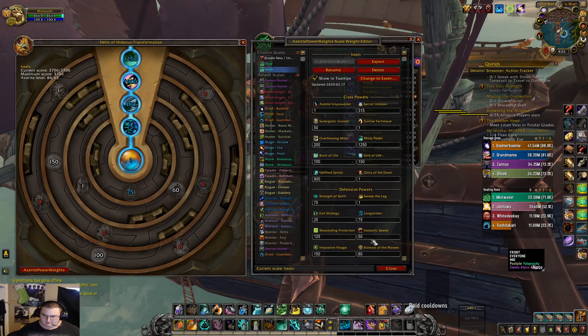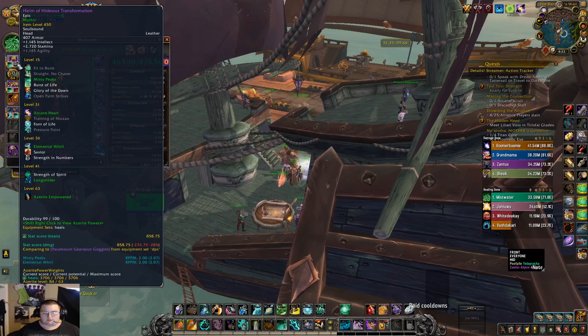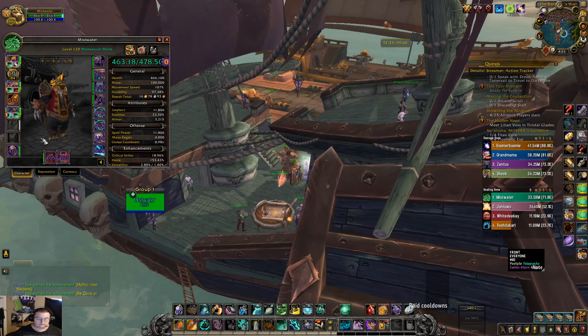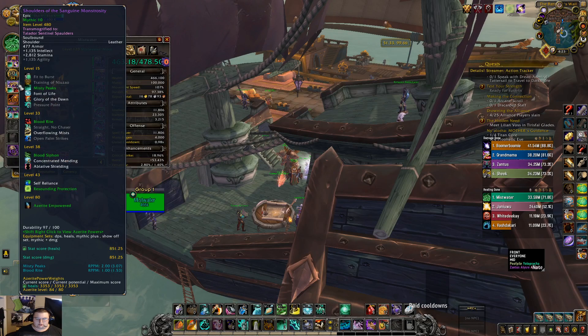It has all the azurite traits listed. When I'm looking at azurite gear — for example, I'm looking at Helm of the Hideous Transformation — down at the bottom you'll see Azurite Power Weights and it'll say 3706. That's the points assigned to this piece of gear. The way I do the points is every 100 points equals one percent healing, so in theory this piece is 37% healing from just the traits. This other one is 3353, so that's 33.53%.